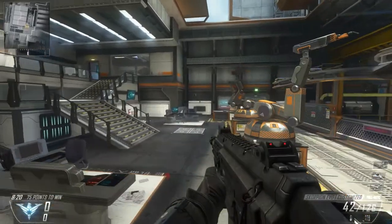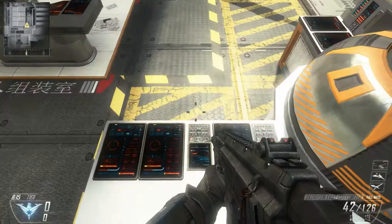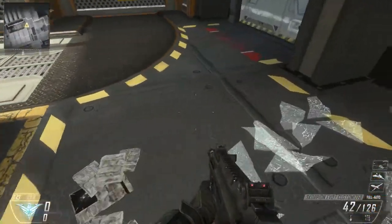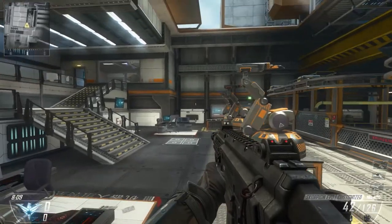Just jump before - simple as that. It also works while sprinting. If you want to sprint and do it, you just jump from farther away because you don't want to get too close and accidentally autoclimb, in which case you wouldn't be able to shoot.